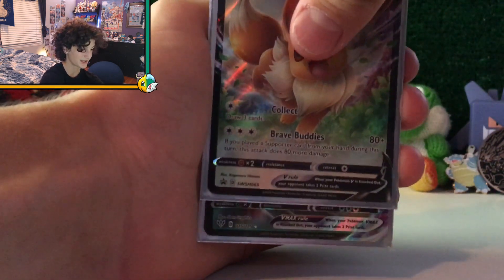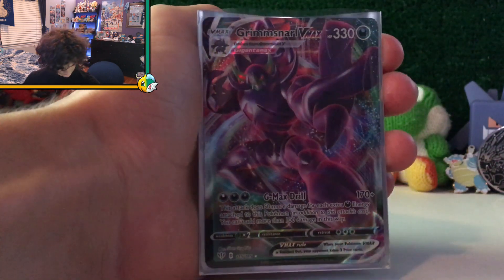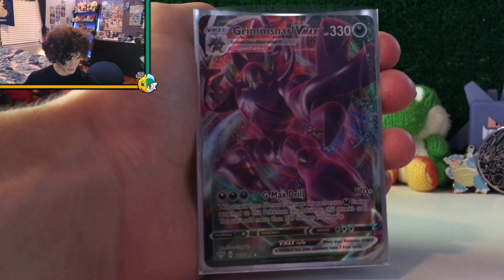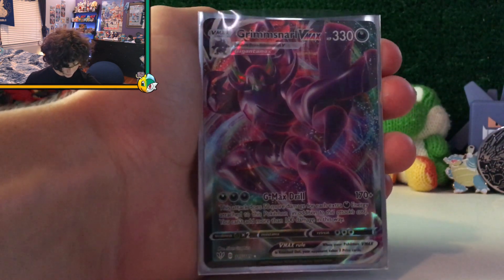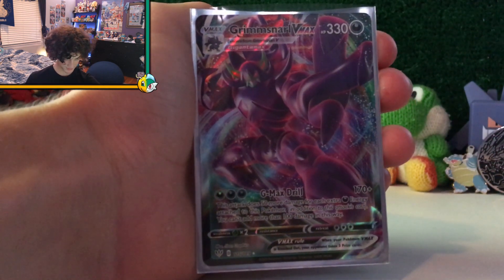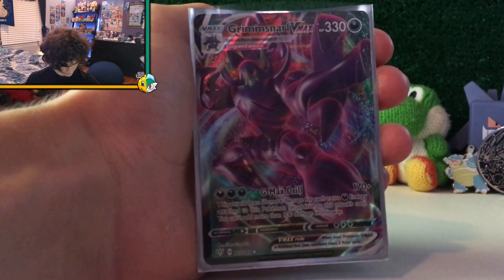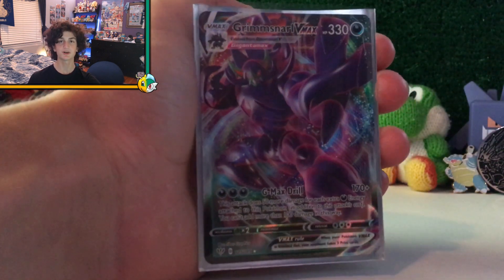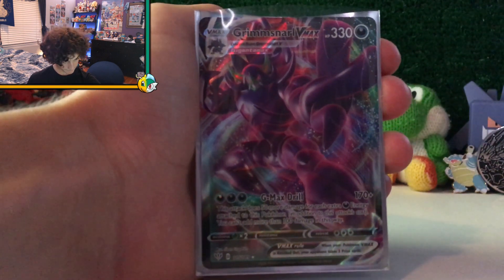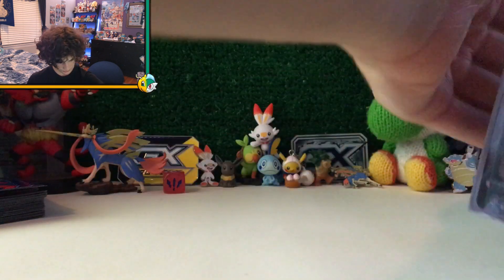The highlight of the video: Grimmsnarl VMAX. That's beautiful — the purple color is just so vibrant, he's like swinging from the skies against a green background. Dark type, really, really cool. Nothing can be added to this card; this VMAX card is beautiful, incredible, perfect. That's a 10 out of 10 right there — Grimmsnarl VMAX.